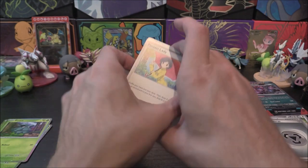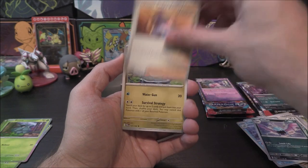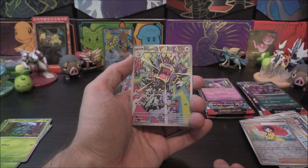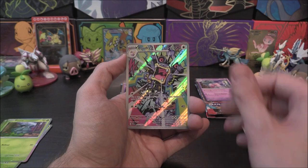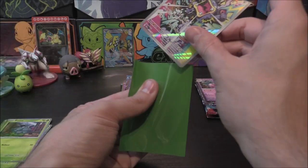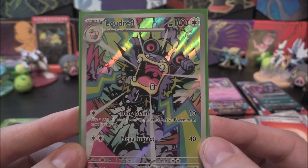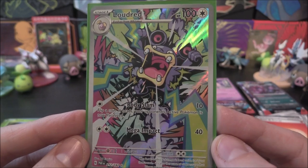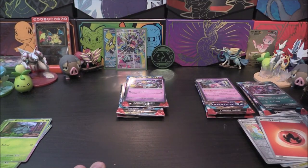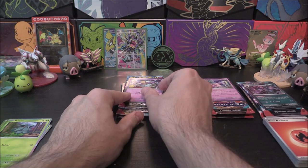Let's continue as we mean to go on with more pulls hopefully. We start with a Parasol Lady, Porygon 2, Octillery, Golbat, Professor Sada's Vitality, Tatsugiri, Garganacl - quite cool - Parasol Lady reverse, and we get the Loudred illustration rare as well, very cool. It's not a double, it's just a Brute Bonnet, but we haven't had this one. It's got that neon graffiti effect going on and it looks absolutely insane - so colorful, so noisy. Pineco has provided! Sinistea, you're up next.